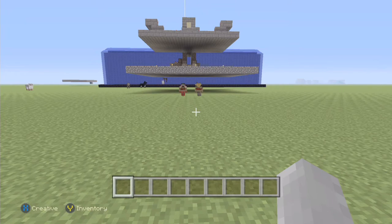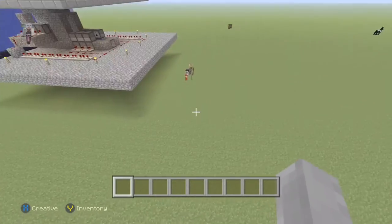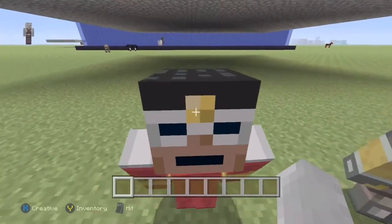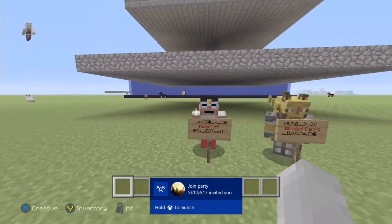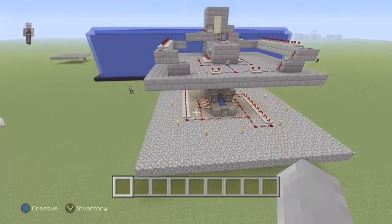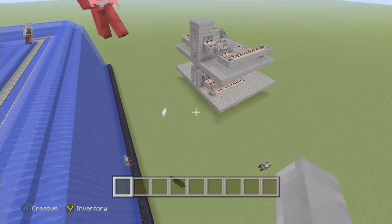Hey everybody, this is Austin12797 and today we're going to be showing off an epic faction base build. I got two of the map makers who built this with me — that's Dap and Blinded Carrot. Basically I'm just going to let them talk you through how they built it. By the way, this is on Xbox. I just can't believe they could build something like this. This is something I'm probably going to implement into factions, and they play on the server too.